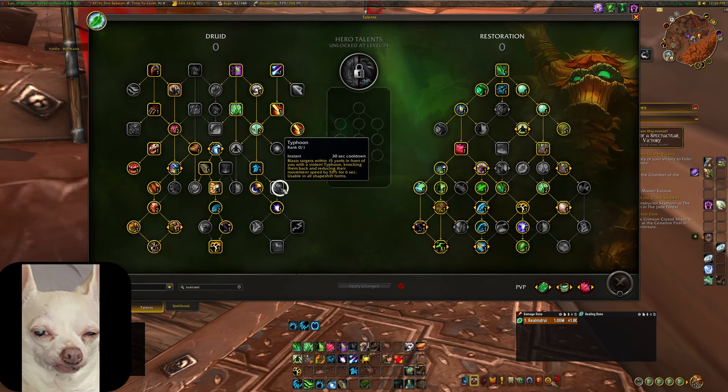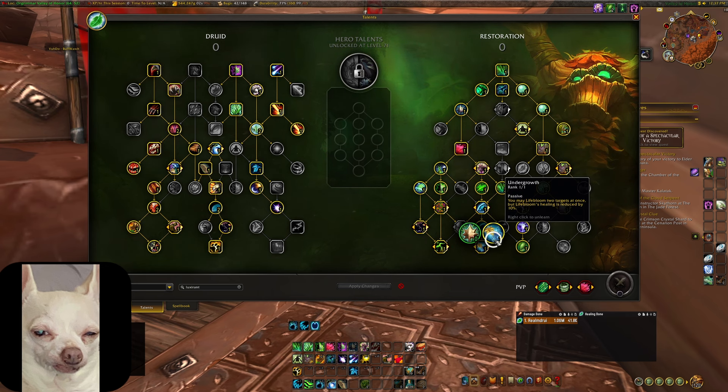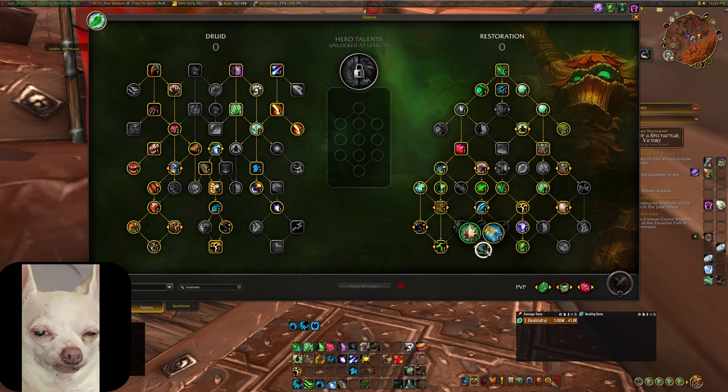The build I'm going to cover in this video is the double Life Bloom build — through Photosynthesis and Undergrowth. Through Undergrowth, you may have Life Bloom on two targets at once, but Life Bloom's healing is reduced by 10%. That allows us to put up two Life Blooms, which is very important.